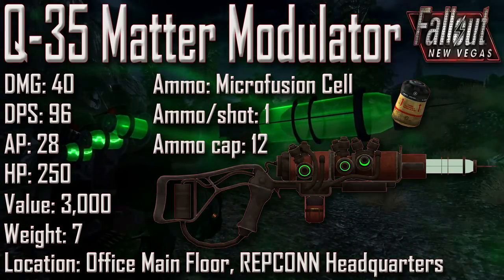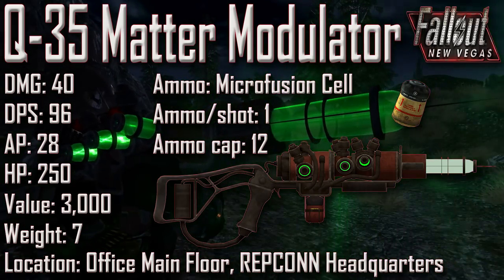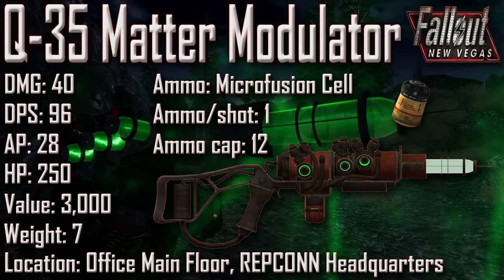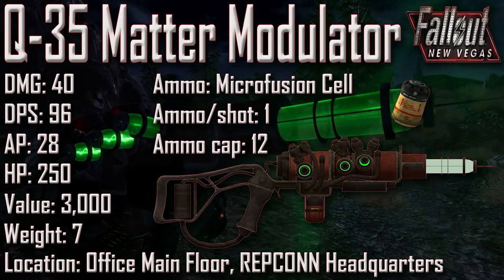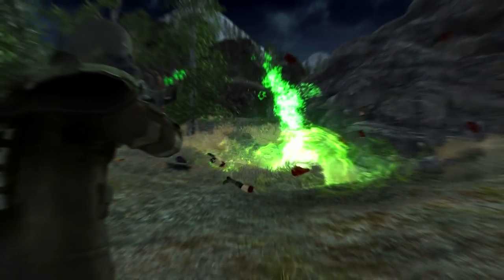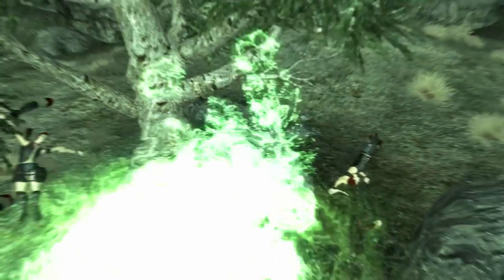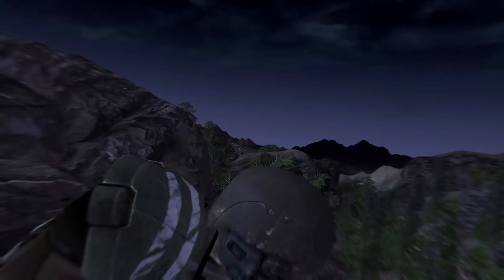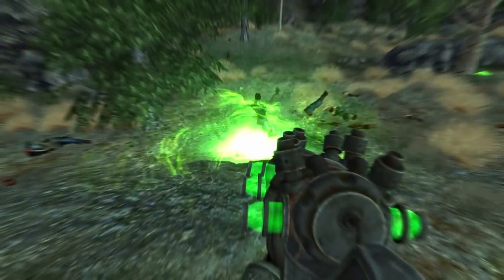Next we have the Q-35 Matter Modulator with a damage of 40, a DPS of 96, an AP cost of 28, an item health of 250, a value of 3,000, and a weight of 7. Ammunition uses the microfusion cell, ammo per shot is 1, and the ammunition capacity is 12. The Q-35 Matter Modulator can be found in the REPCONN Headquarters main floor behind a very hard locked door; there is also a wall terminal requiring Science 100 to hack. Alternatively, go through the building's floors: on the second floor, find a hard locked door requiring Lockpick 75, which leads to the main office floor where there is a hole in the ground leading to the room where the rifle is. Also known as the V-35 Quantum Plasma Modulation Matter Injection Rifle, it was created by REPCONN aerospace engineers as part of Project Quantum Plasma Modulator Matter Injection Rifle, overseen by Colonel Moretti.